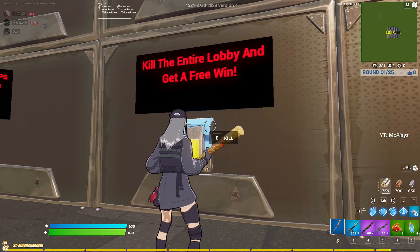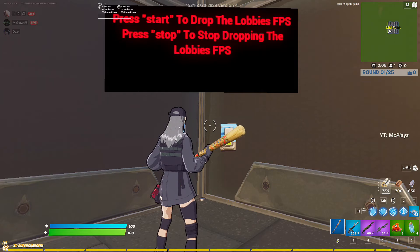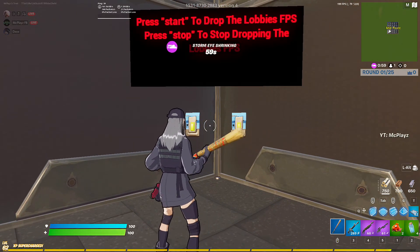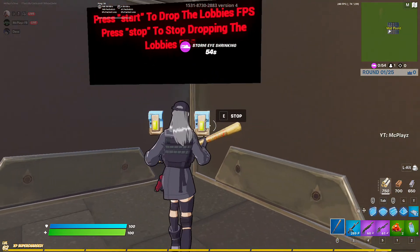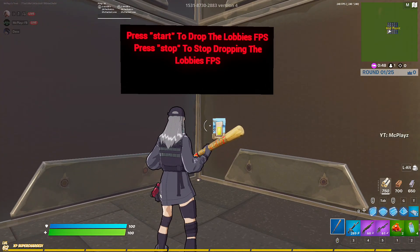There's a whole bunch of traps: make the floor lava, disable and enable buildings, god mode, basically kill the entire lobby, get a free win, and an FPS drop option. Look at my FPS — it's a consistent 240, not budging whatsoever, the numbers are literally frozen. Boom — my FPS is dropping all the way down to 76, 63, 74, 70. Turn it off, boom, it goes straight back up to 240.